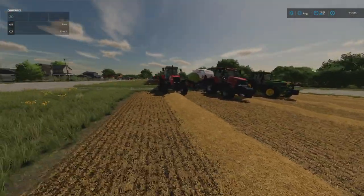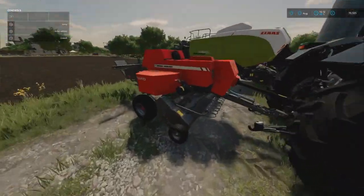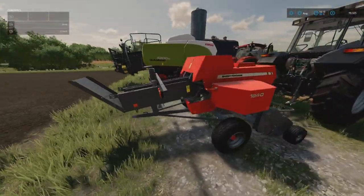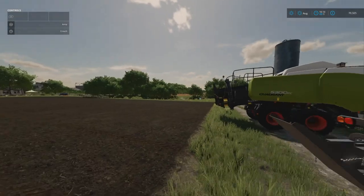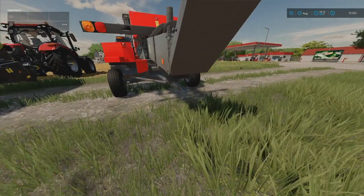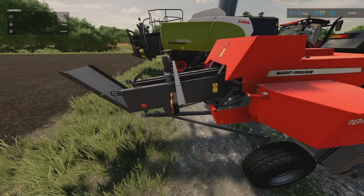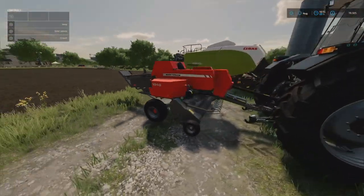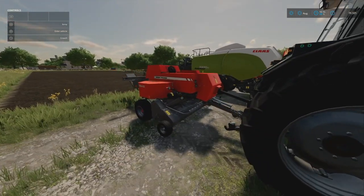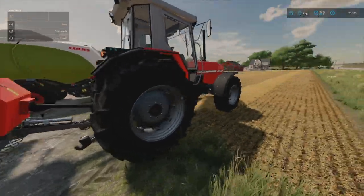Today we are learning how to bale, and there are three main types of balers. There's the small square baler, which is this one here. With this one you can pick up the bales by hand and move them around, or you can have a trailer attached that automatically picks up the bales as they're dropped. You can use nearly all tractors in the game - it doesn't take much horsepower, I think it requires 50 horsepower to use.